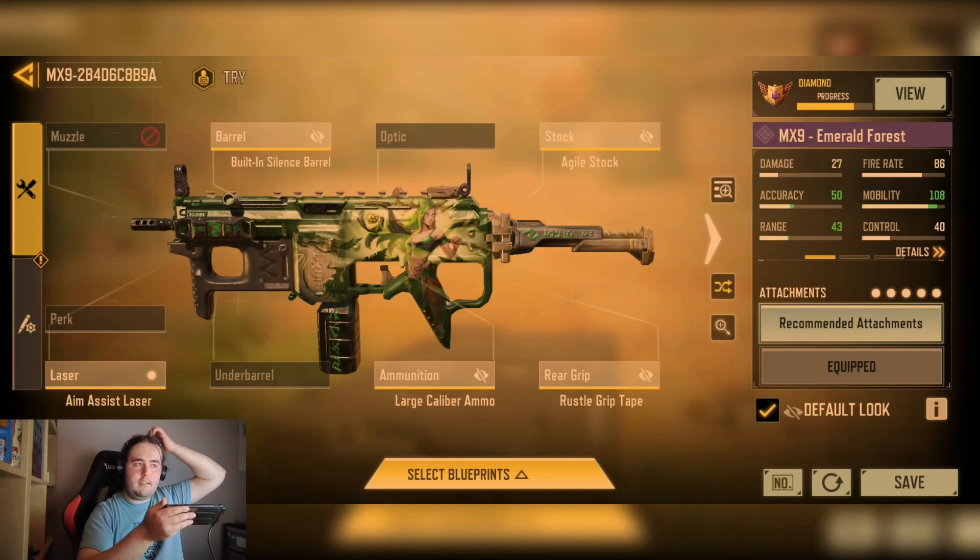So here is my MX-9 Lider. As you can see, it's a range build — quite a well-rounded build, I would say. It's a really fun one to use. It's mostly a really nice one to play aggressive and kind of rush with, especially with that large caliber ammo improving the damage.